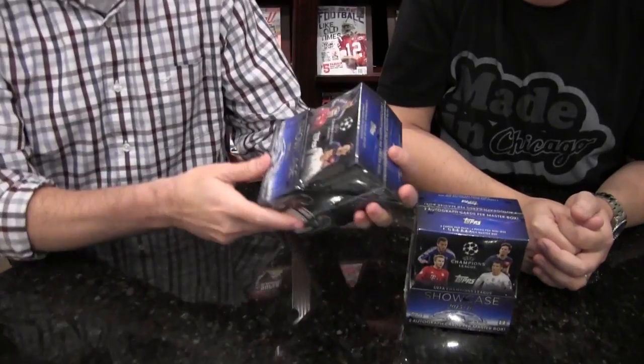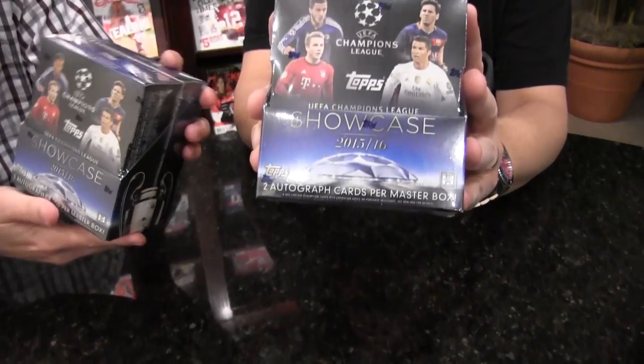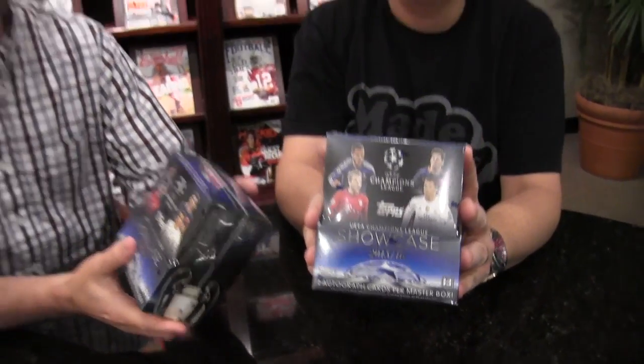Welcome to another edition of Box Busters. I'm Brian, he's Dave. This is 2015-16 Top UEFA Champions League Showcase. It's about $100 a box. You get two mini boxes. We got two autograph cards per master box, so I guess we're going to get one autograph in each mini box. Six packs per mini box, six cards per pack. It's kind of like the Finest for the Champions League.